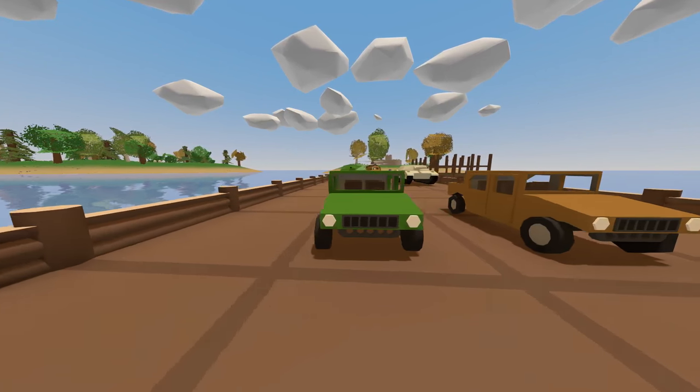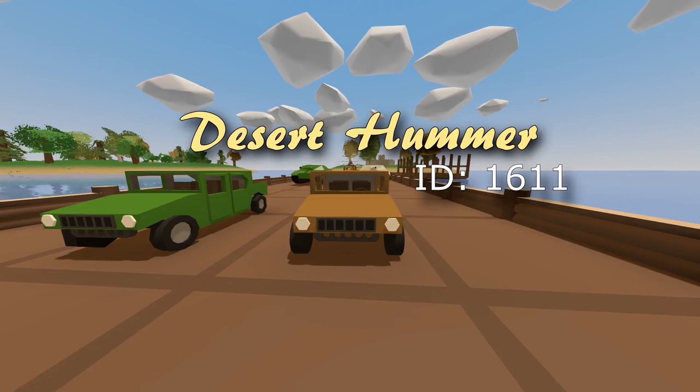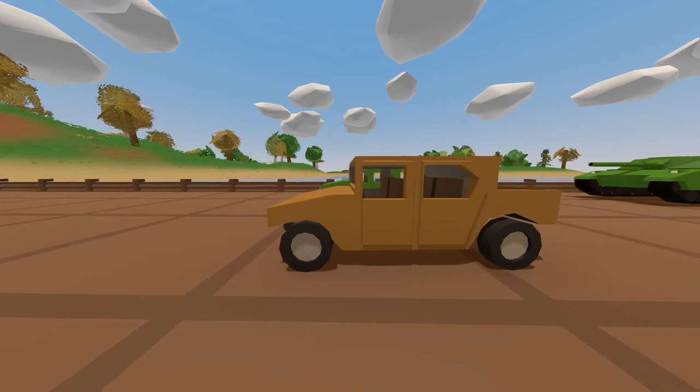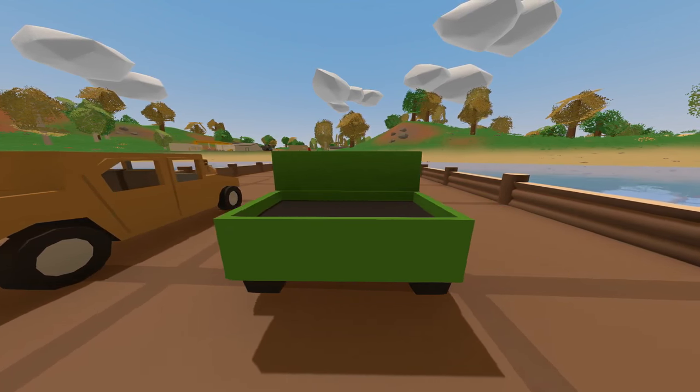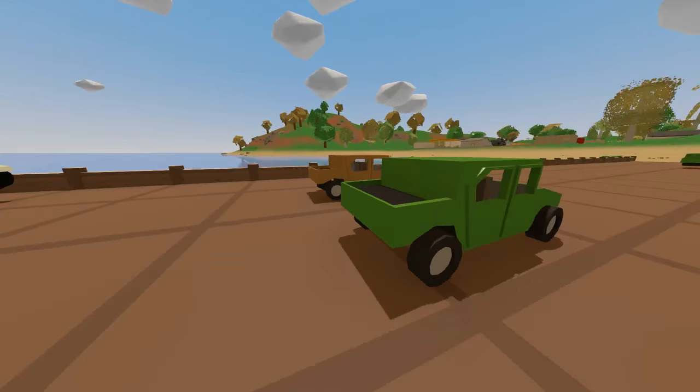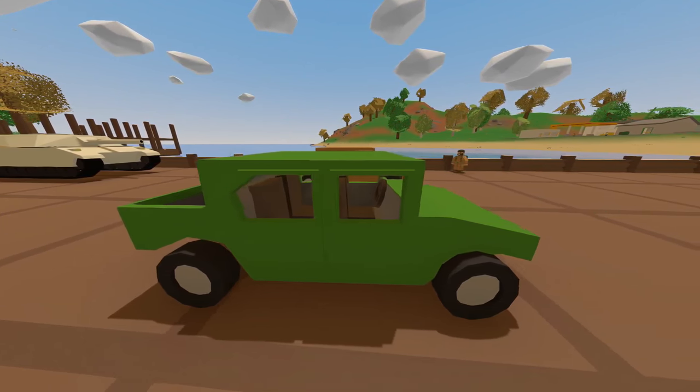Next up we have some military humvees. The Forest Humvee has an ID of 1610 and the Desert Humvee has an ID of 1611. They're fairly simple vehicles — they have four seats and a top speed of about 50 kilometers per hour.